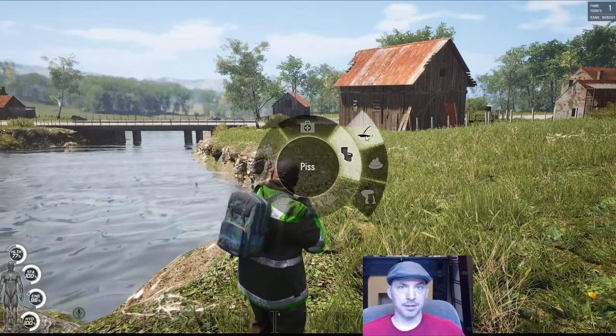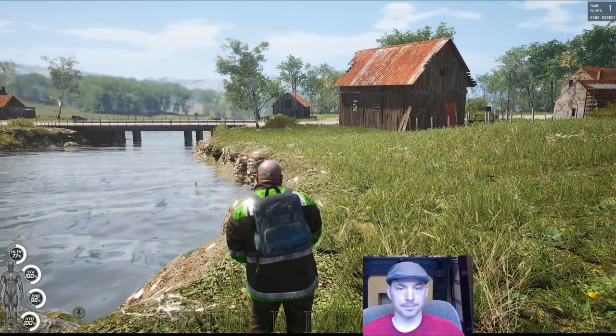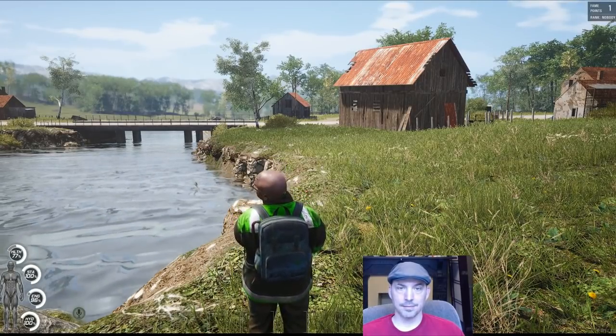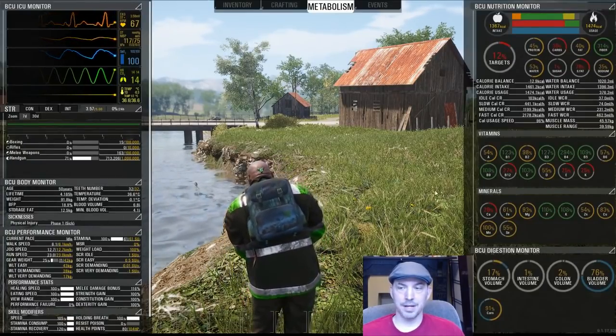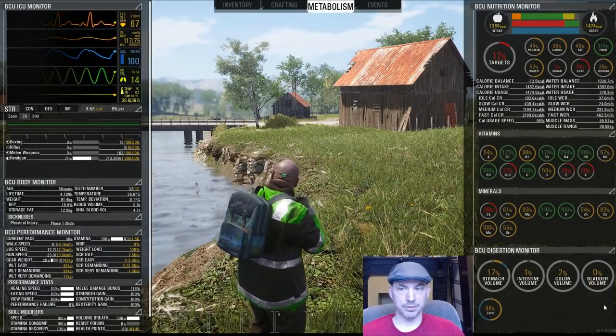Since my bladder volume is pretty high already, let's go ahead and take a piss. As he finishes, you'll see my bladder volume drop — it goes down to zero.